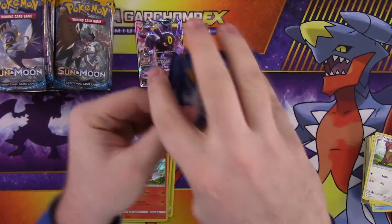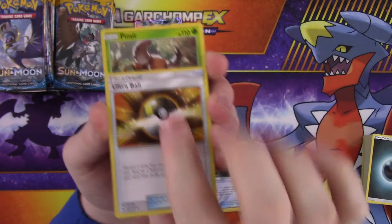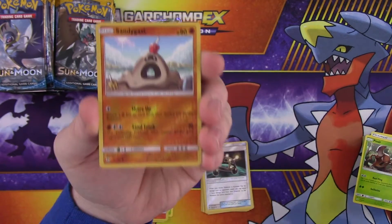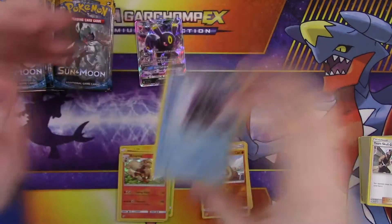It would be nice to start seeing some GX's. Energy, Ultra Ball — or hopefully the secret rare Ultra Ball, which is always really cool looking — Pinsir, Team Skull Grunt, Sandygast, and the rare is a non-foil Cloyster.